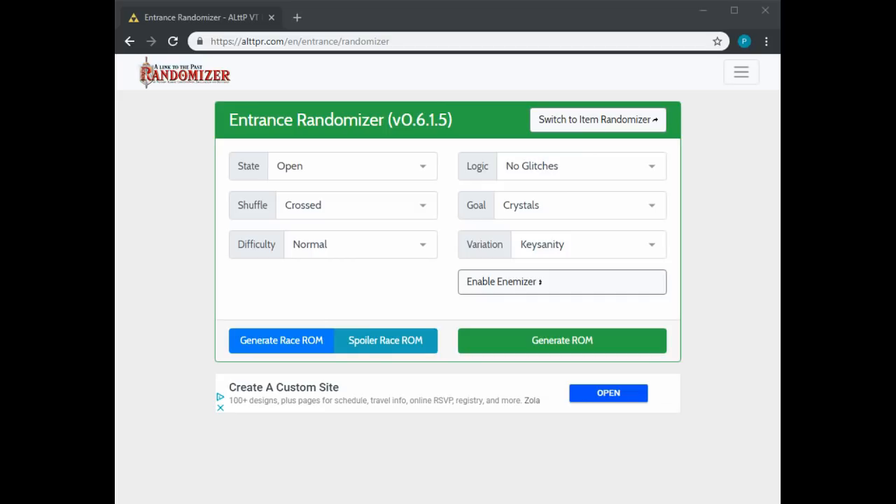Secondly, what am I talking about when I say crosskeys? I might make different references — I might say entrance randomizer, I might say crosskeys. Just be aware that whenever I mention entrance randomizer, I am specifically talking about crosskeys in this context.